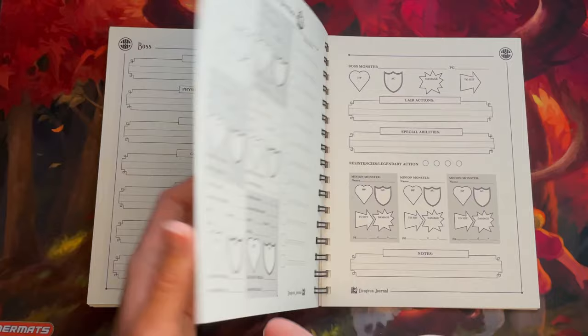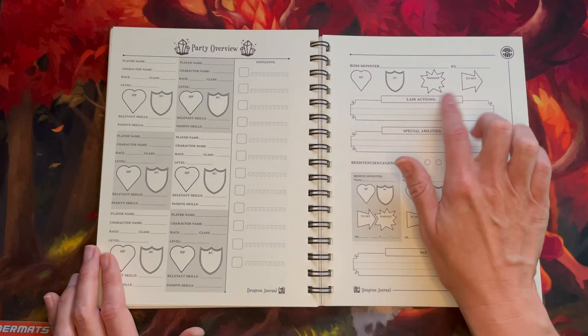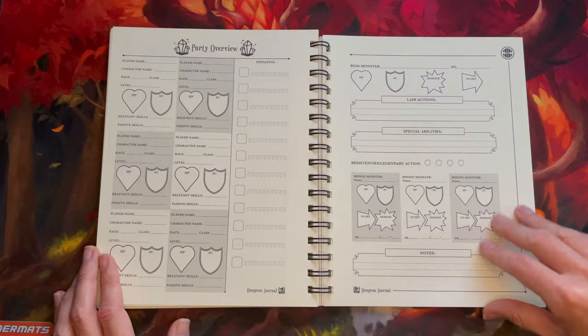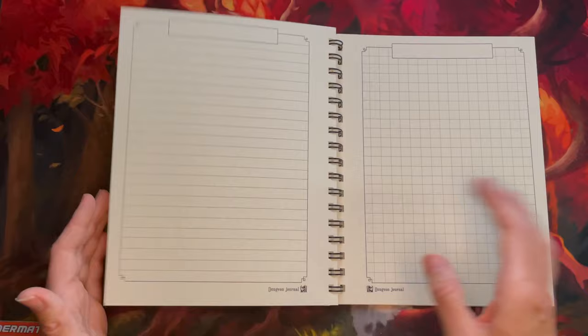For the final battle, if it comes to that, we have a special section with the party overview and initiative tracker, plus detailed boss monster stats: the monster name, page reference, HP, AC, damage to hit, lair actions, special abilities, resistances, and legendary actions. There's also a minion area and space for a secondary boss and party overview, plus more notepaper to end the book.